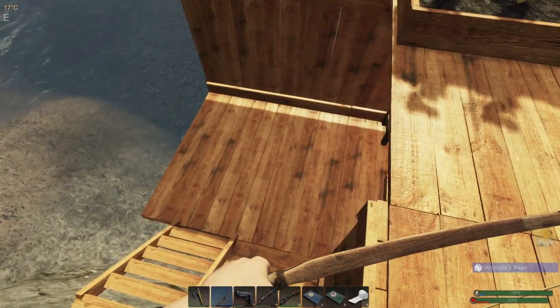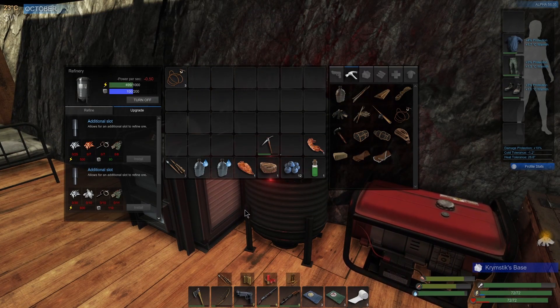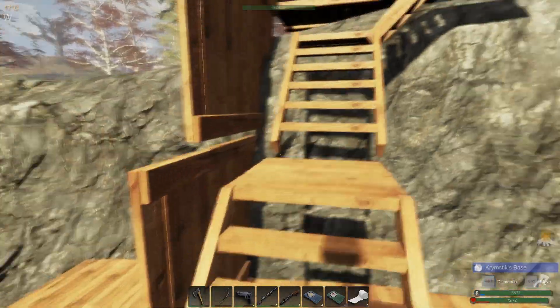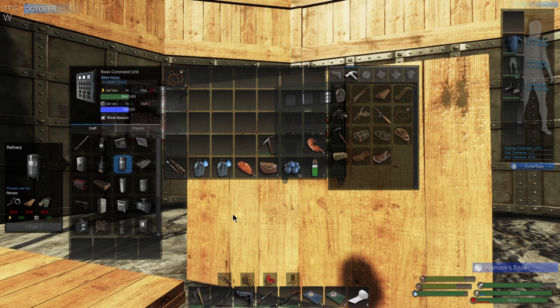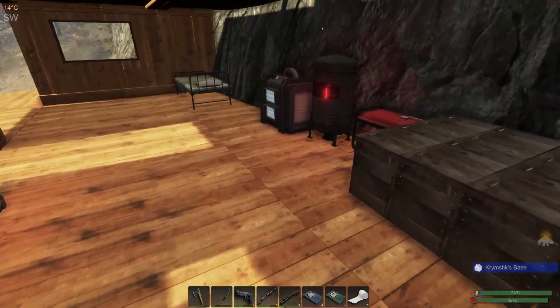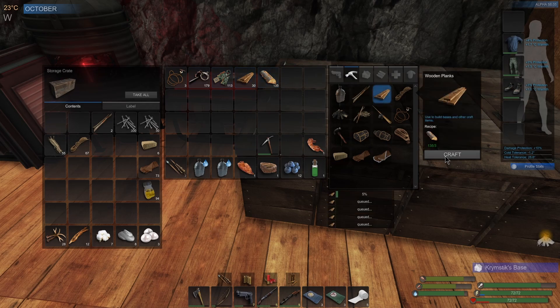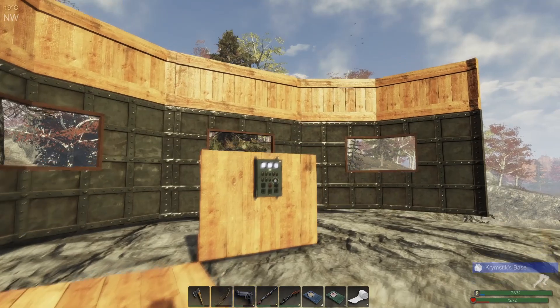Let's check on our mass and power — 400, that's great. 12, 10, and 12. Wood you can get pretty much every day. I do need to make more planks though, so we're going to make a bunch more planks. And like I said, we're going to craft another refinery.